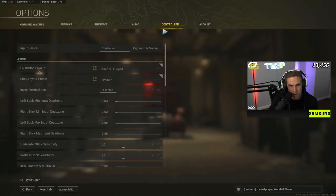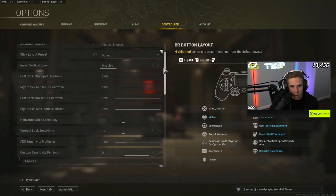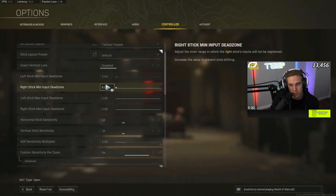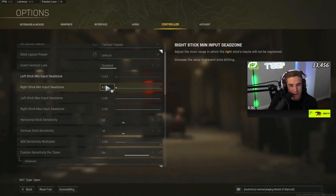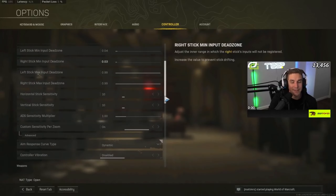Over to controller settings — I play on Tactical Flip on a Scuf or PS controller, very easy to switch that setting over. Dead zones: you want to put these as low as possible so you're not getting stick drift. Usually the longer you use a controller, the worse stick drift gets, and you may have to increase these over time depending on how long you've been using your controller.